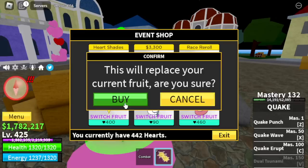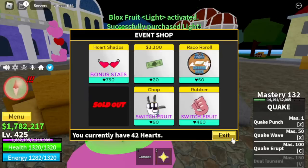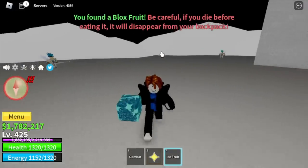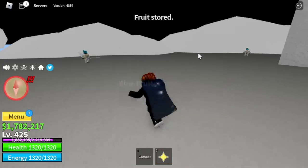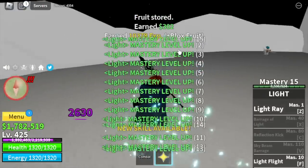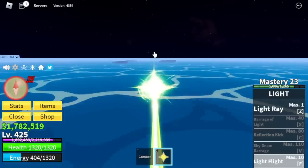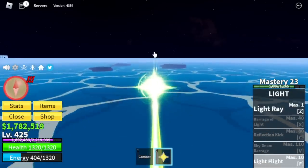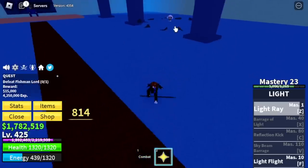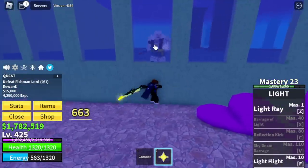Light fruit — no brainer, very easy. We are heading to the skylines to get some mastery. We grab a nice fruit and store it. Our only goal here is to unlock light flight. After that we are heading towards the whirlpool underwater city to start defeating the fishman lord.